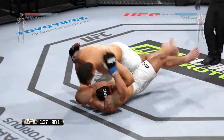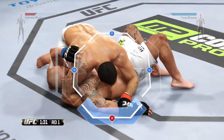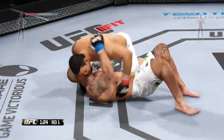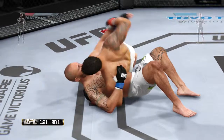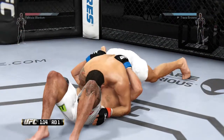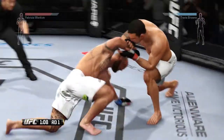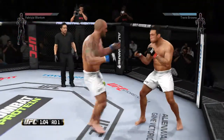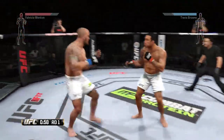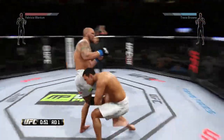He gets him down again. 90 seconds. Kimura attempts here, and he's free from the Kimura. He works his way into north-south. Neither guy doing much at this point, then he connects with a big right hand. Great Superman punch.